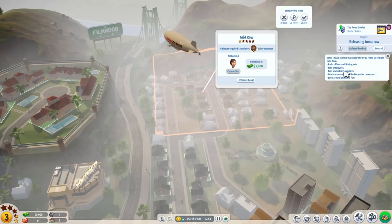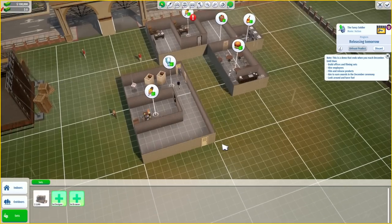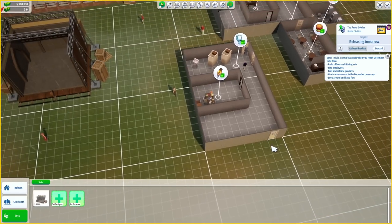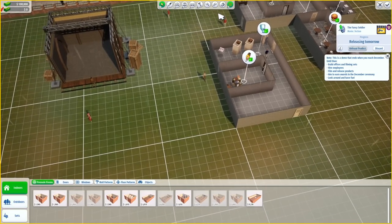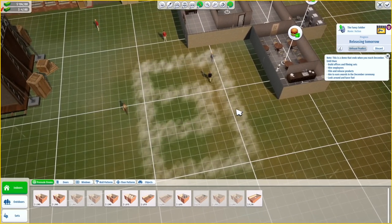Build an office, leasing set, filming sets. Hire employees. Film and release products. Aim to earn awards in the December ceremony. And look around and have fun — we can definitely do that. The thing that draws me to this game the most is probably the building, because there are lots of options to make things look nice. I'm not sure how detailed this game will get into allowing us to actually watch the movies after filming — hopefully it's not just film movie, make product, get money.